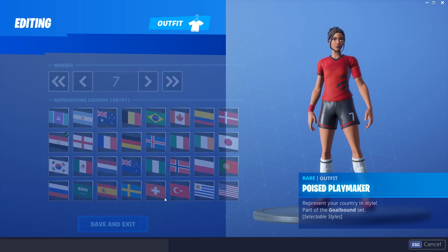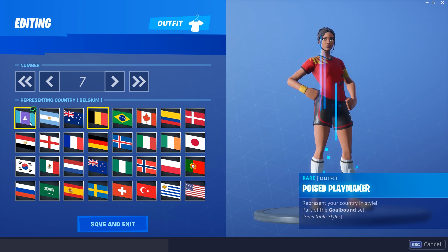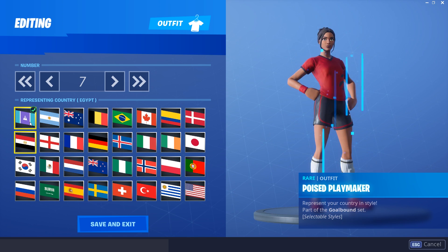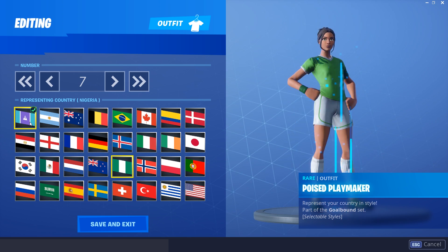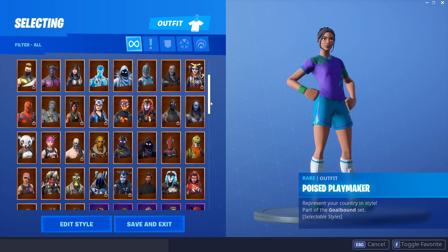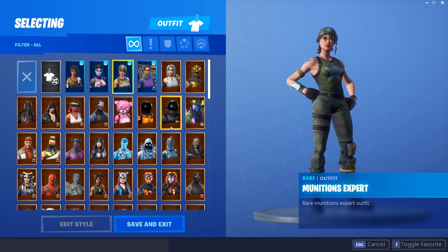For 1200 V-Bucks, the soccer skins give you so many different styles — definitely one of the best skins you can get for the money. Even though they're a little overused and people go a bit crazy with them, just looking at them they look great. The Munitions Expert is also going to be added to my top 10. I've had it for such a long time and I love it — I use it a lot.